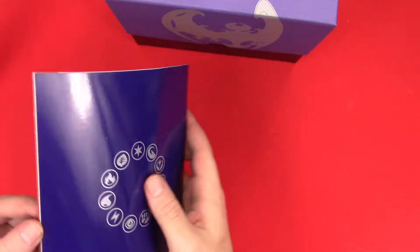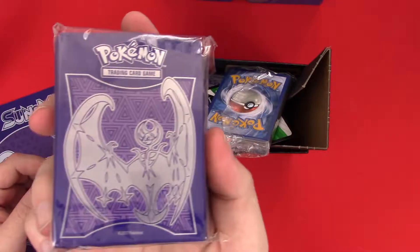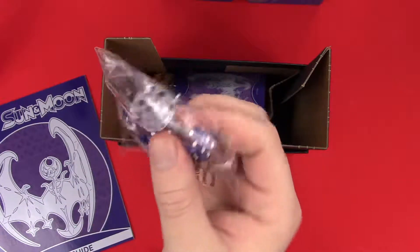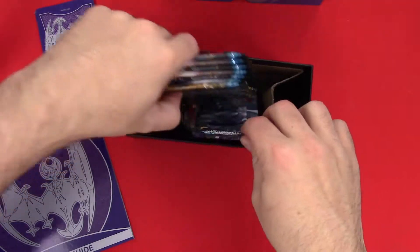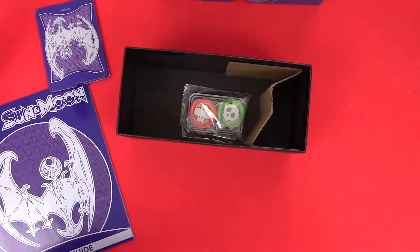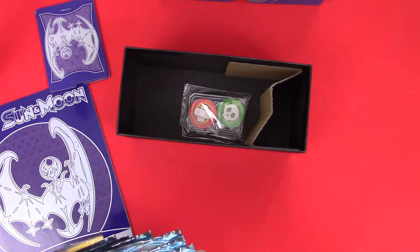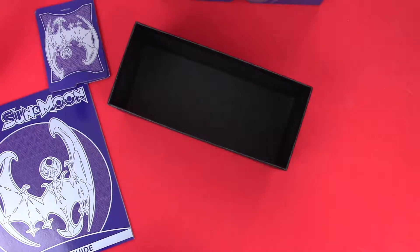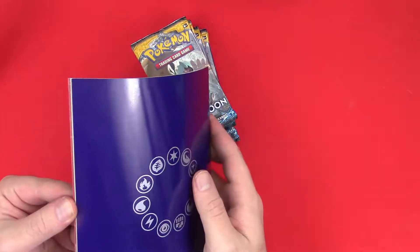There's our player guide. Box contents: sleeves, shiny Lunala, the code card, energy, dice, a nice clear flip die, competition-legal dividers, cardboard, and eight base Sun Moon boosters. Let's take a look and see what kind of fun stuff we might be able to pull.